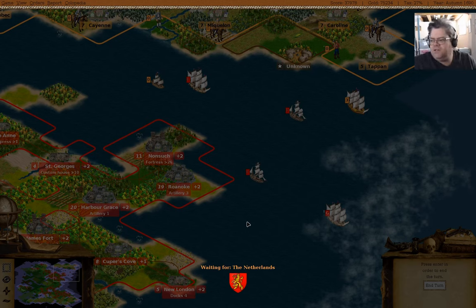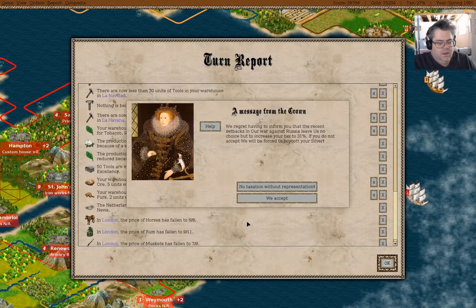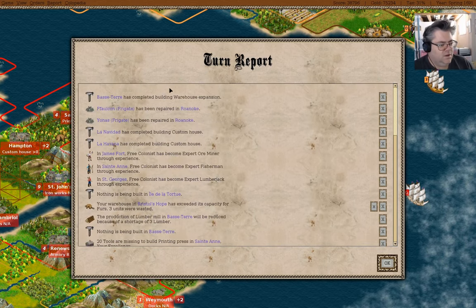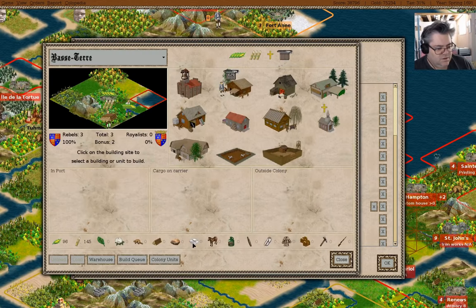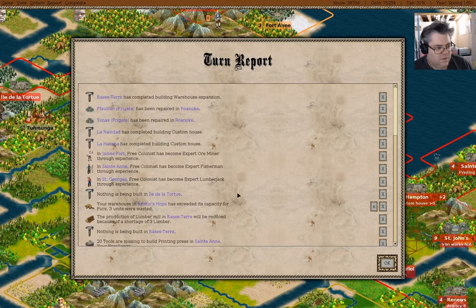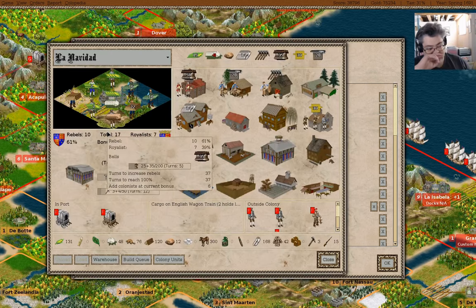Well, I don't know how much laughing we'll be doing, but it will be pretty close to declaring independence. Tax rates going up. Warehouse expansion here — what can we build? Custom house. The frig has been repaired — custom house.